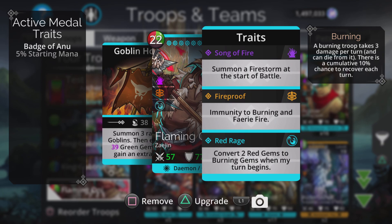He also explodes a bunch of green gems at the same time and gains the obligatory goblin extra turn, so he's a summoner and a mana generator at the same time, which is pretty smart. His traits: he summons a firestorm at the start of battle, is immune to burning and fairy fire, and a really interesting third trait — Red Rage — converts two red gems to burning gems when his turn begins. We'll work on that in the Sunspear team, which makes really the most of that Red Rage third trait.